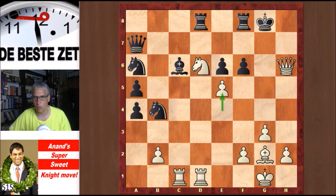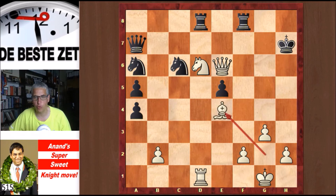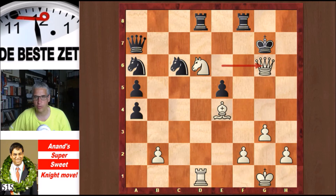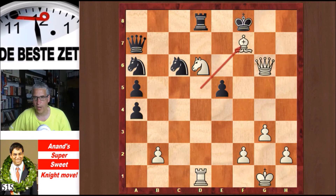Anand now gives a number of variations. fxe5 is possible, but then Qxe6 check, Kh7, Rxc6, and if you take that rook then Be4 check, Kg7, Qg6 check — continuing the variation: king goes to the corner, check, Kg8, Bd5 check, Rf7, Qg6 check, Kf8, and Bxf7. White has his material back and his attack is raging on.